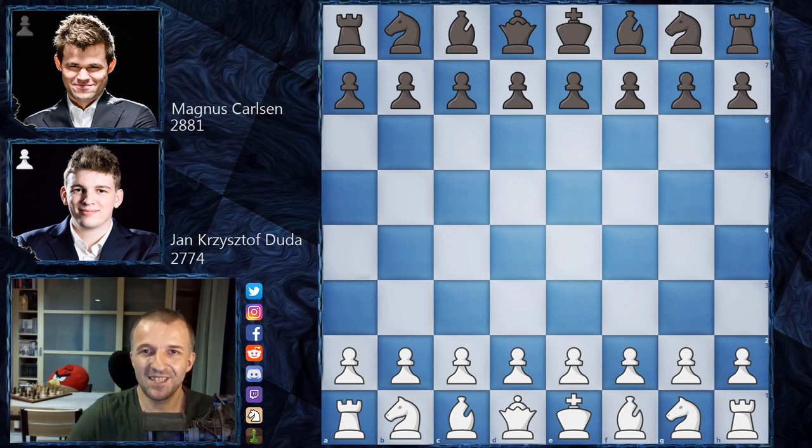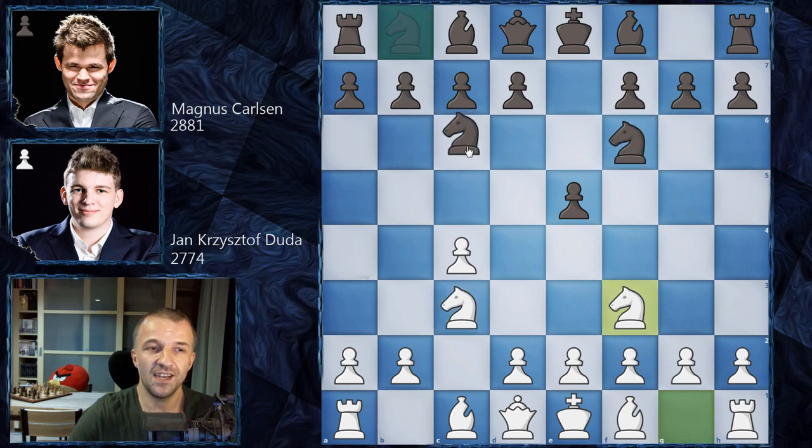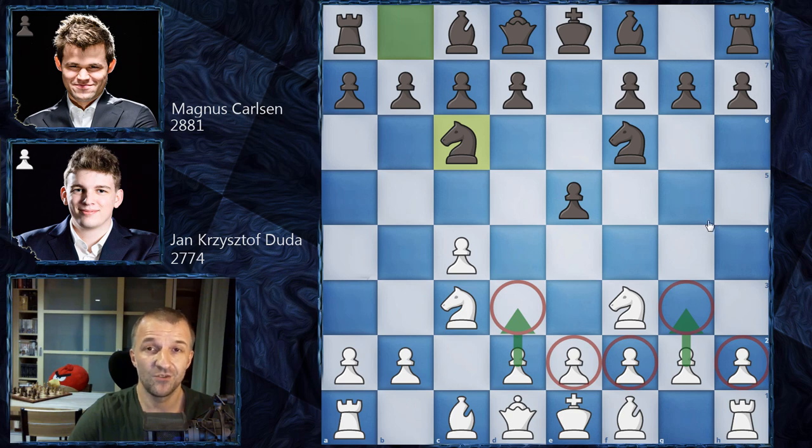Without further ado, let's see what happened on the board. Duda opens with c4, the English opening, and now we have e5 — the King's English variation — knight on c3, knight on f6, knight on f3, knight on c6: a four knights variation. White usually plays g3, sometimes connected with d3, with a very typical dragon formation, very similar to the Sicilian Dragon, but this is actually a reverse Sicilian with e4 and c5.